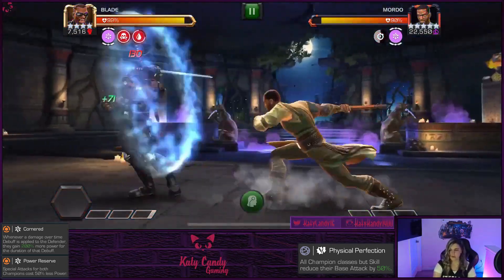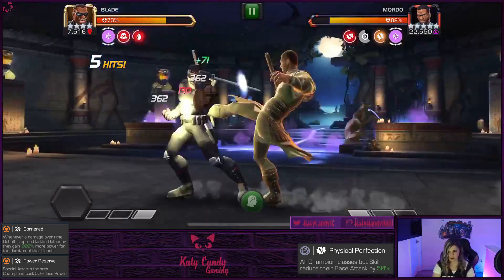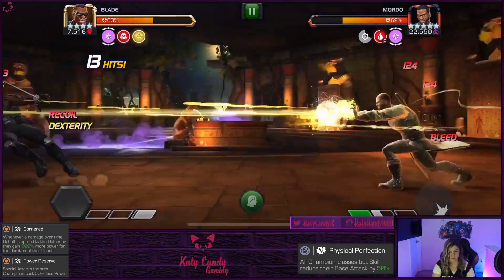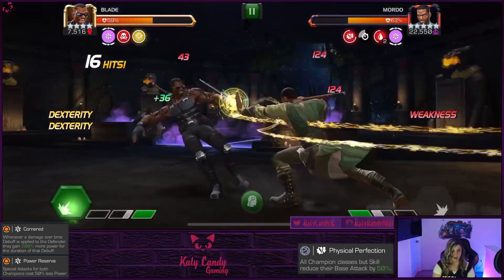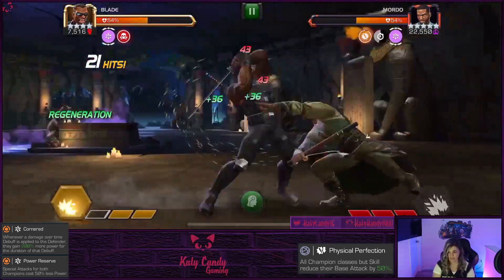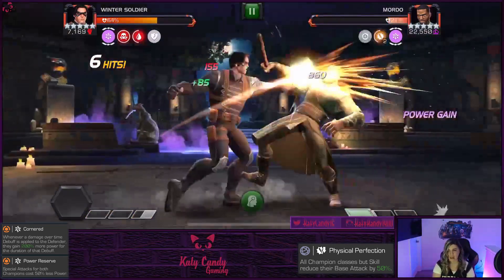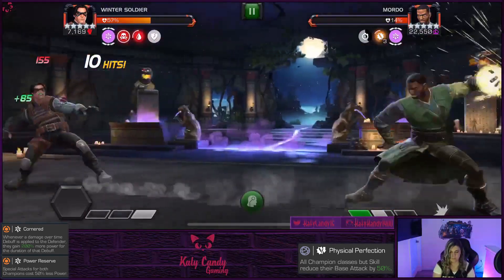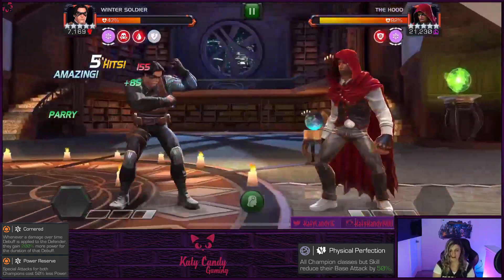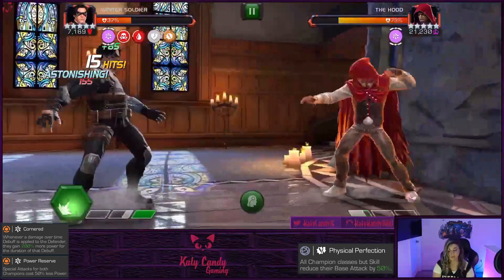Mordo can be tricky — try to time your five-hit combos around his power gain. With Blade, when Mordo is about to get his power gain, launch the special and his power gain is gone. You'll be dodging a lot of specials here — try not to get clipped with that Special 2. You may eat one or more Special 3s depending. He has Power Reserve so keep that in mind. Don't play too aggressively, be patient and let it come to you. Winter Soldier with the Killmonger synergy is great here since it makes Winter Soldier hit like a mini Starlord. Killmonger also works well since you can consistently launch Special 2s without taking damage from Special 3 as long as you don't get hit.